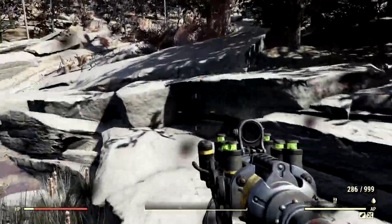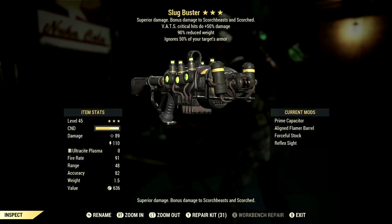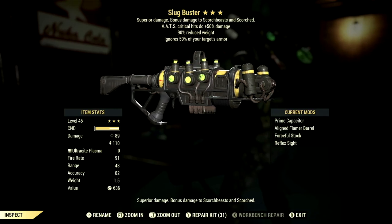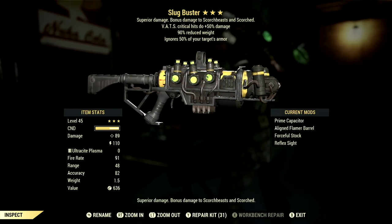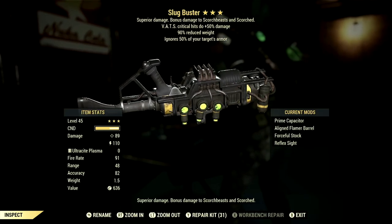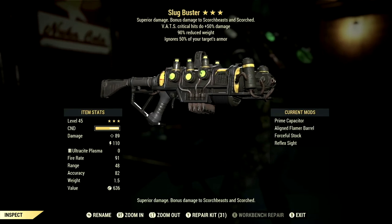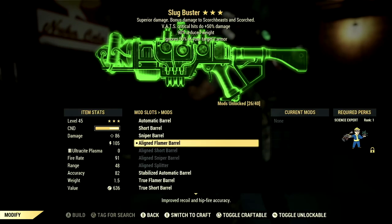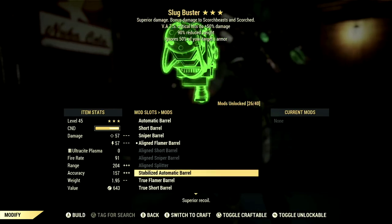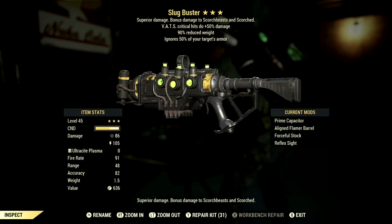Now let's get into the exact gun I'm using, all its mods, and my entire build. This is a three-star legendary plasma rifle called the Slugbuster. The main legendary effect is anti-armor, which ignores 50% of your target's armor, has a 90% reduced weight, and a VATS critical hit for plus 50% damage. The mods are the aligned flamer barrel, aligned sniper barrel, stabilized automatic barrel, forceful stock, and reflex sight.